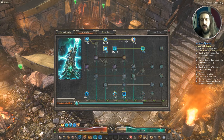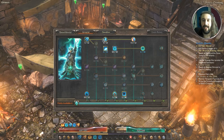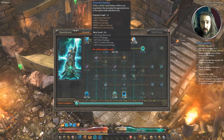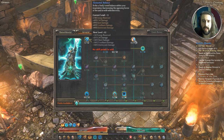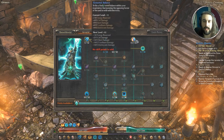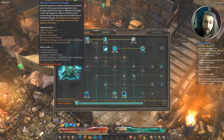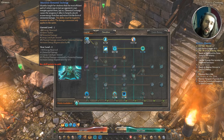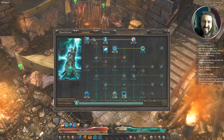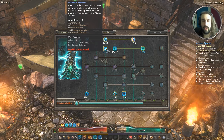Over to Arcanist — I've got one point in Iskandra's Elemental Exchange, one point in Overload. I'm mostly using these to get to Elemental Balance, which right now is giving me 22% extra crit damage, plus extra burn and electrocute damage. Frostburn is pointless here, but the crit damage bonus is really nice. I'll put one more point in there when I have it to max it out at 12 out of 12.